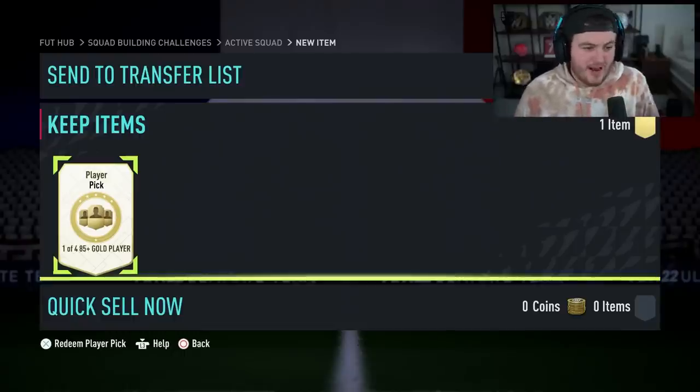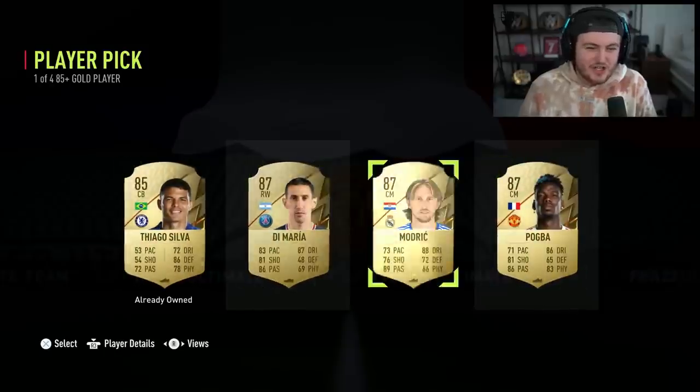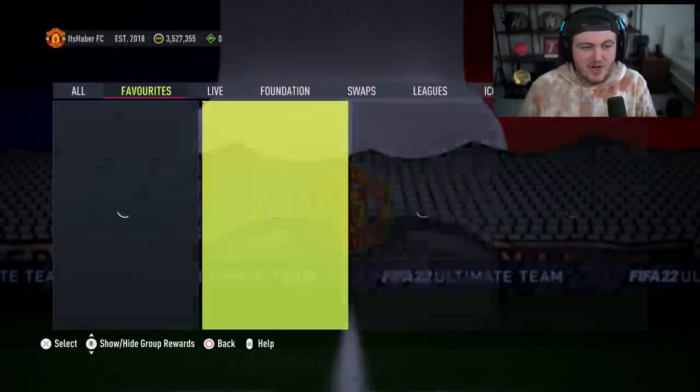We've got an 85-plus player pick. There is Foot Captains currently available. I don't know if you can get the Captain's Heroes in here or not, but we're going to find out. It's one of four players. We've got three 87s to choose from or an 85. It's not amazing. I'm going to take Paul Pogba. And let's go and do an Icon Moments Pack.